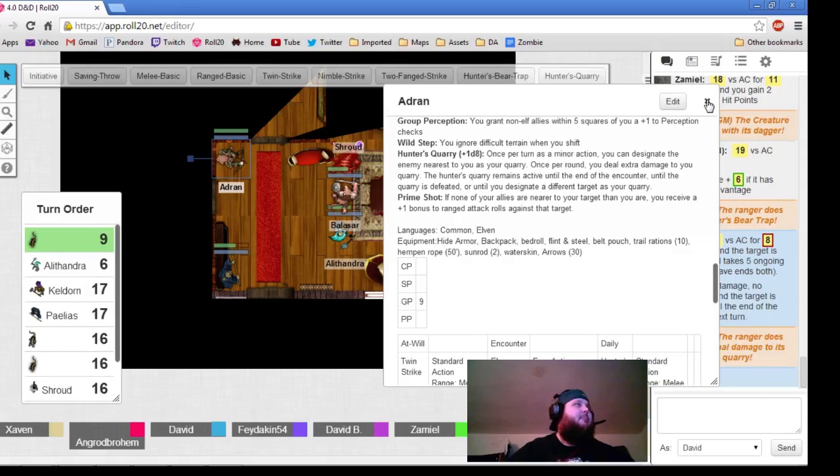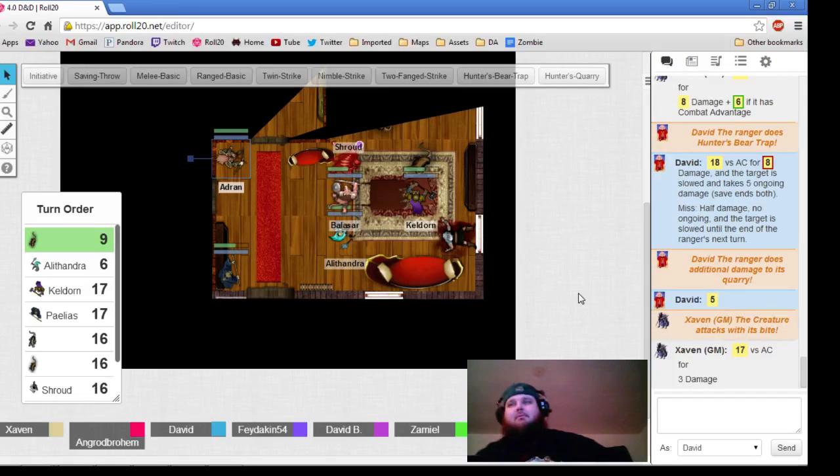This one rat is going to attack Shroud again with a bite. 17 versus AC, which is a hit — Shroud, you take 3 damage.